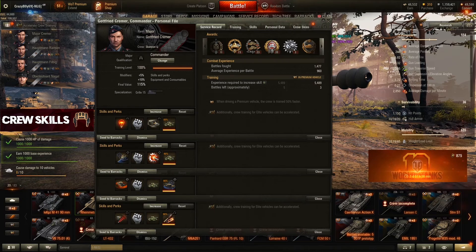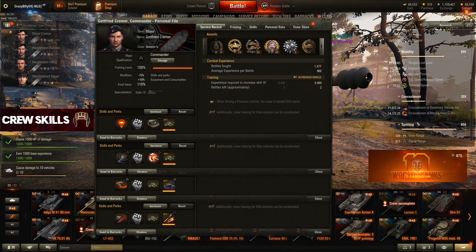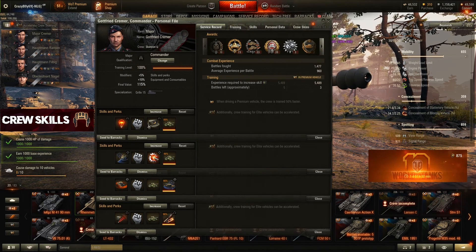Situational Awareness with Recon is very important because we do want to have a lot of view range. As you can see I have 509 view range — it's because of my binos. I'm going to get into the equipment too because that is a bit more difficult and I have more things to say about it.